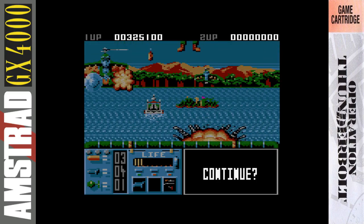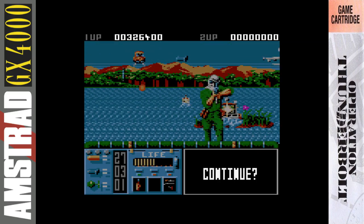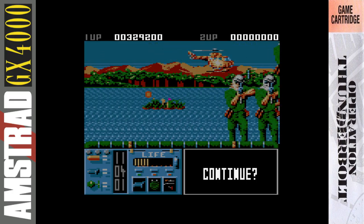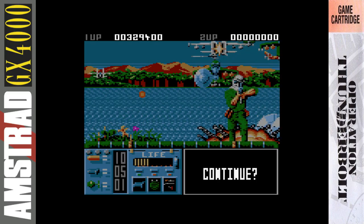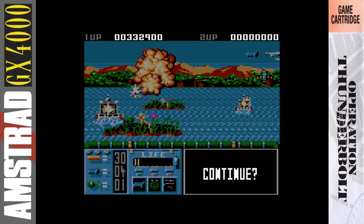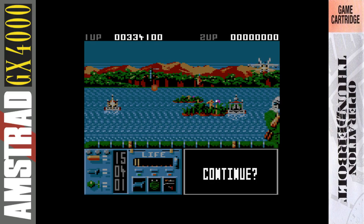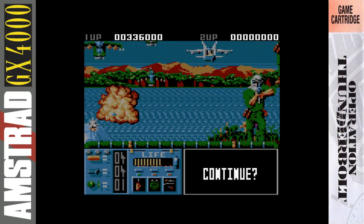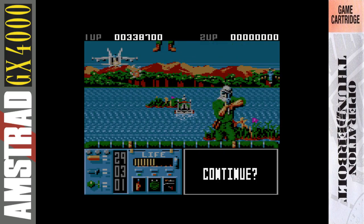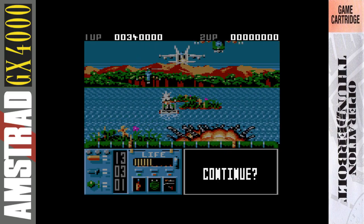There is some misconception that this game was already out on budget for a few quid, as I've seen talked about on the internet. However, that isn't true. The first adverts for Operation Thunderbolt on the Hit Squad budget label I found started around October 1991 — long after the GX 4000 version was released, probably over a year. Although it didn't take long for the budget version to come out at £2.99 on cassette — about a year later, just to add insult to injury.